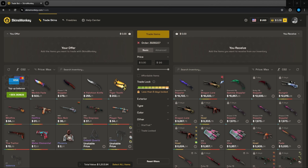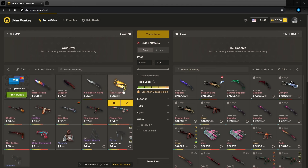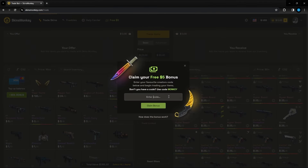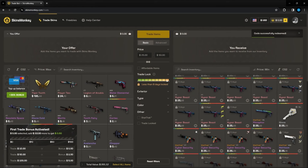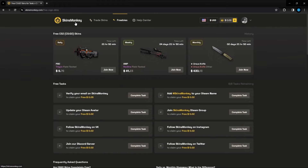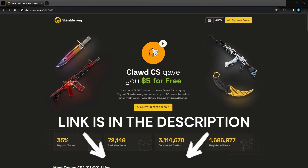This video is sponsored by Skins Monkey, an automated trading site with an insane amount of skins. Simply click the skins you don't want from your inventory, click the skins you do want, and press trade. Use code CLAWD to get up to $5 extra on your first trade when you spend $100, as well as a 35% deposit bonus. They also have freebies for daily, weekly, and monthly giveaways. Link is in the description.